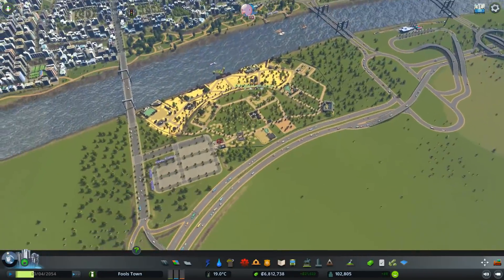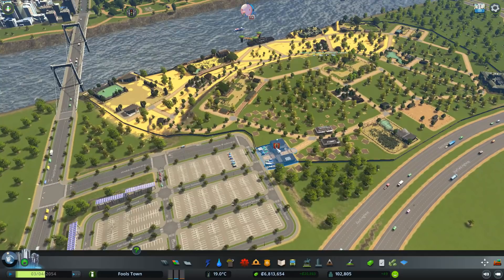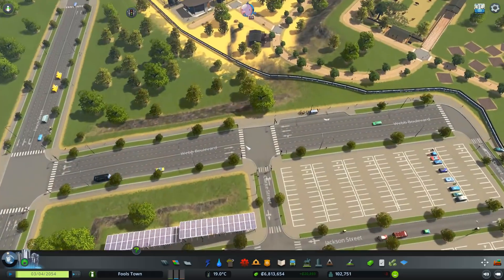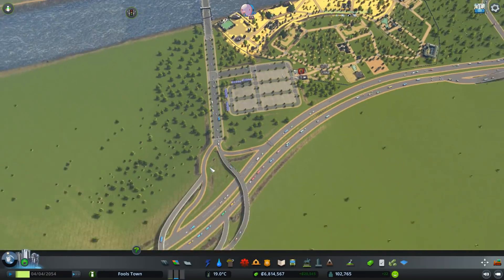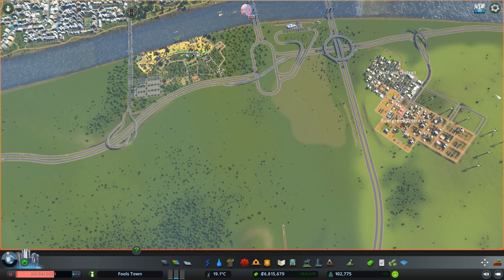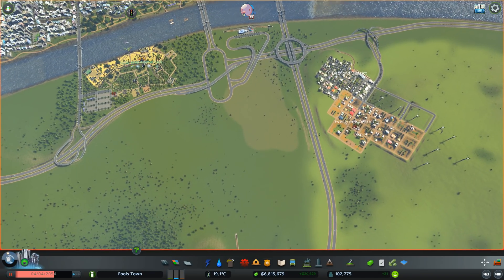Here is our beautiful zoo that we built last episode. It needs some garbage disposal thingamajigs. So when I build this new area, I might drop a new garbage plant down which will kind of benefit both these guys here — that's what I want to try and do.